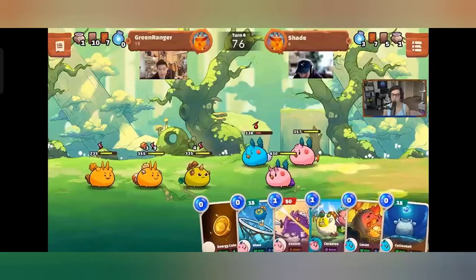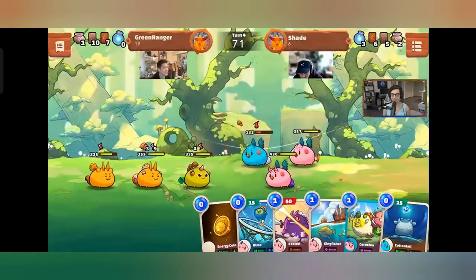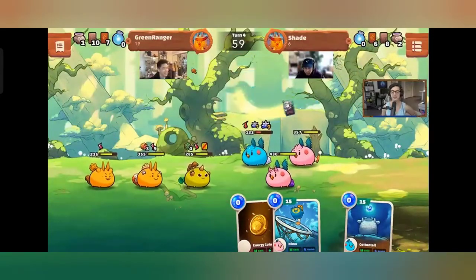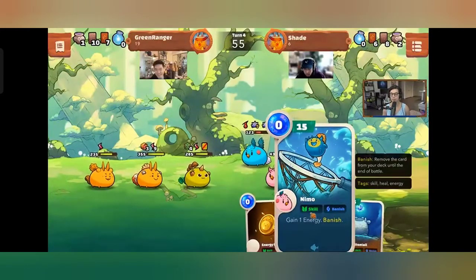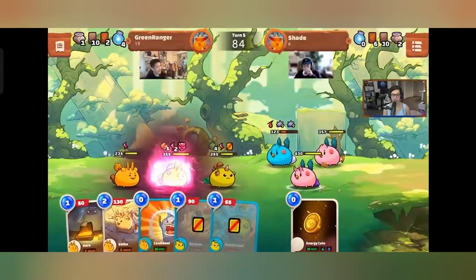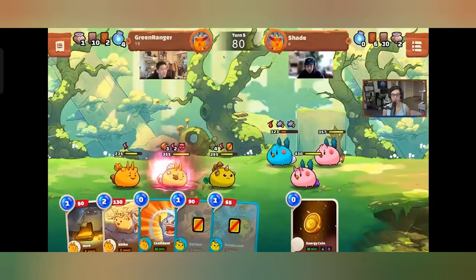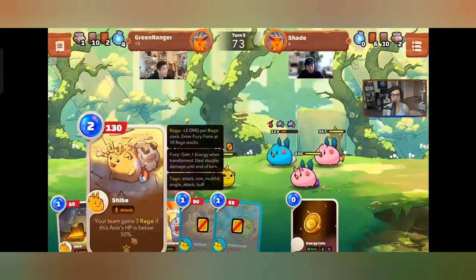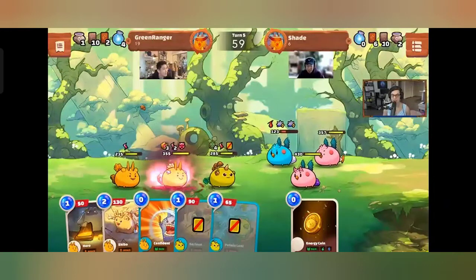Phil's about to go Super Saiyan live on stream. Asked whether he's more of a Goku or Vegeta guy, Phil says Vegeta was always the more interesting character — the bad boy always trying to keep up. Phil enters Fury Form. His team gets a big card — gains three rage if the axie is below 50 HP — and Shiba hits for 130, doubled in Fury Mode. Phil also gets an extra energy when entering Fury Form.